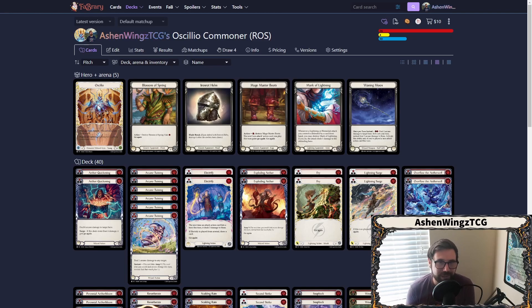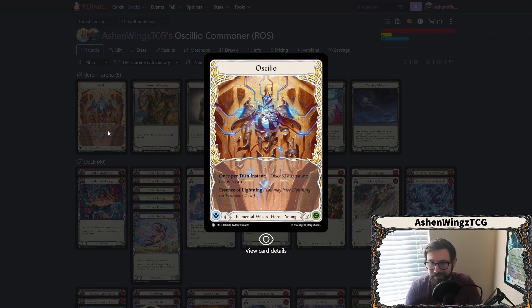Welcome on in to another wonderful Commoner deck tech, this time for our new friend, Acilio. Acilio is a new Elemental wizard that has come out in Rosetta and is the last of the four heroes of Rosetta that I have to cover for Commoner. Very interesting hero choices so far. I've enjoyed a lot of the stuff that's come out of Rosetta specifically for these classes and these talents, and there's plenty of other heroes that this set affects, but I wanted to talk about the new heroes and how I personally view them.